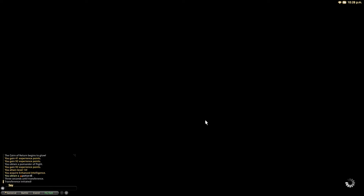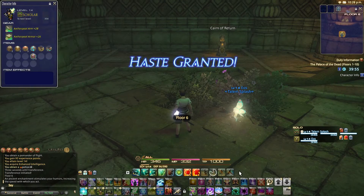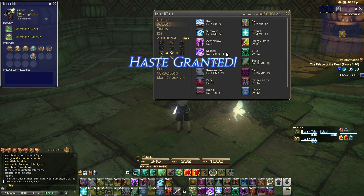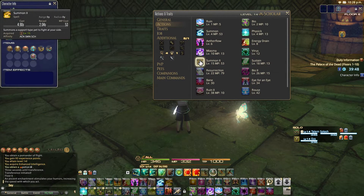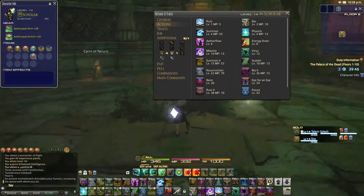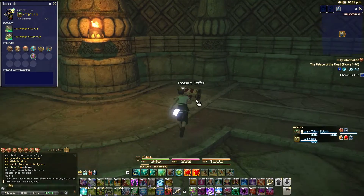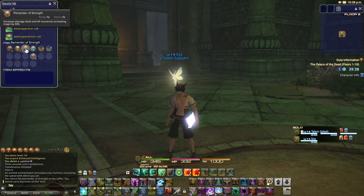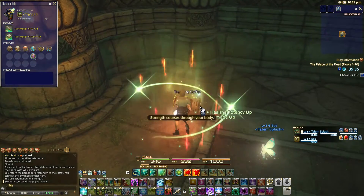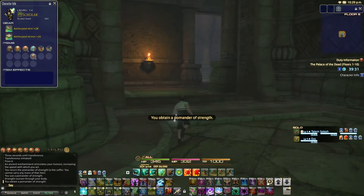We learned Summon II too, so we'll be able to summon Selene at level 15, though I'm not going to use Selene that much in this run. Okay, so that's a Pullmander of Strength — I'm just going to go ahead and use this one. Boom, yeah — our healing potency goes up and our damage goes up. Which is great — the damage up especially, because we don't really need to heal that much here.